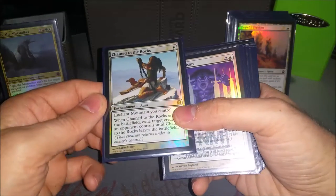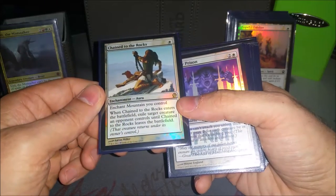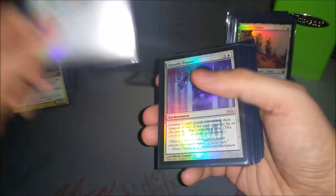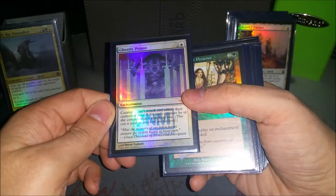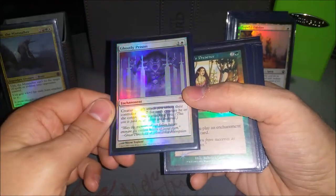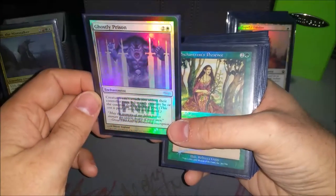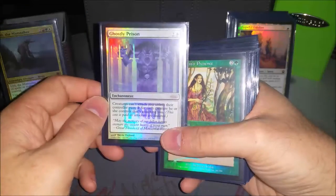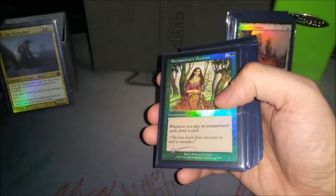Chain of the Rocks is one of the removal spells — I usually have a mountain of some kind, so I've been able to exile something for just one white mana. Pretty useful. Ghostly Prison is one of my favorites because it basically makes people leave me alone — nobody likes paying two mana for each creature to attack me. Any deck that runs white in EDH, something like this is probably a good idea to run.